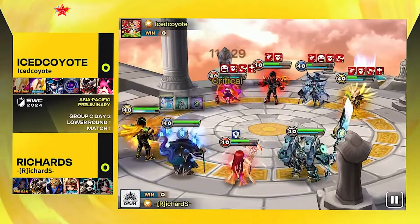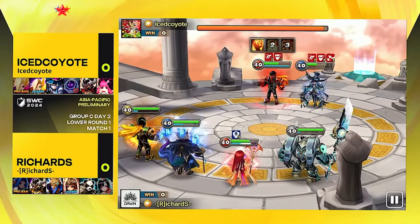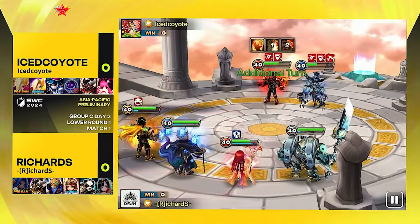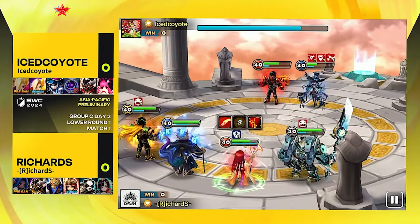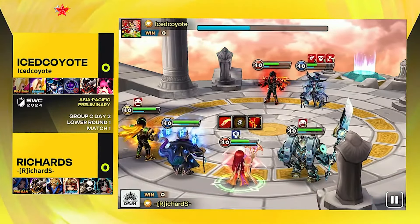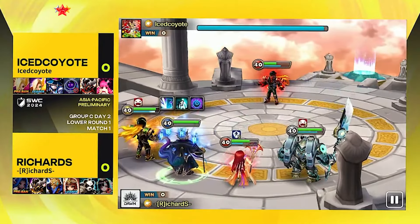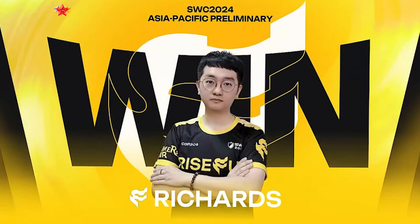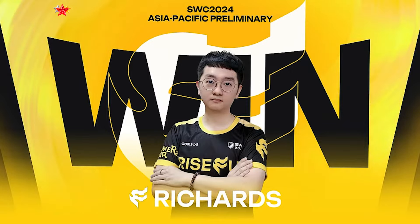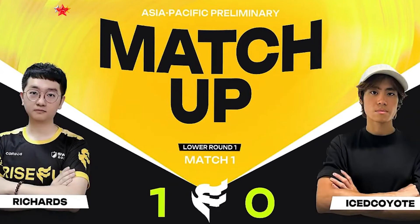He fell into the classic drafting mistake of having only one AOE stripper and letting her get banned. Remember guys: if your team is specialized in debuff, you better have two AOE strippers. Look what happened to Ice Coyote — doesn't matter what rune set or stats you have, if you can't strip you can't beat anybody in this rank because they're going to be on full Wheel. Two units down, two units left at half HP. Richard takes game one with a first win. The most classic mistake in drafting — no strip, no win — and Richard even went for the HP lead to make sure he went turn two.